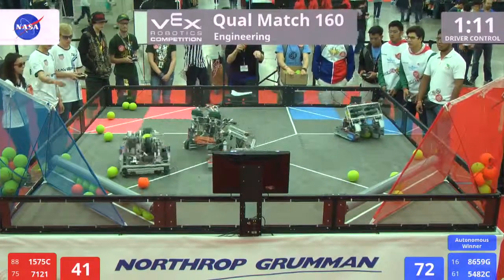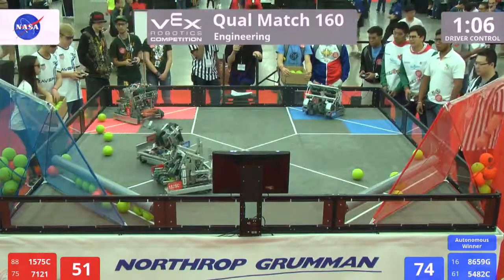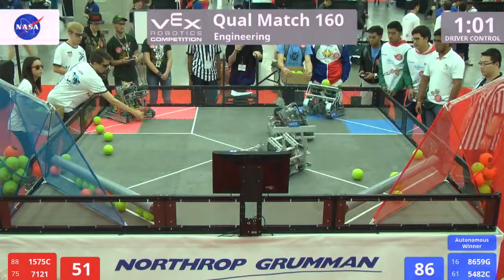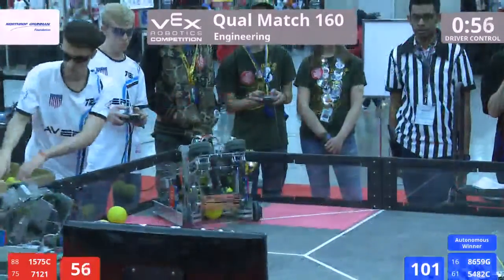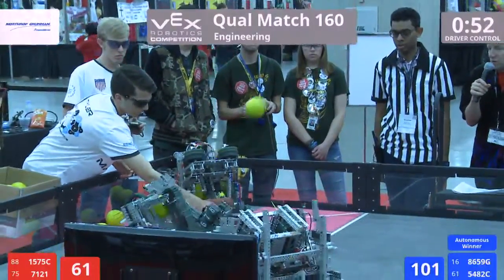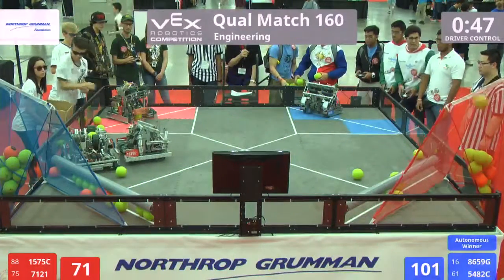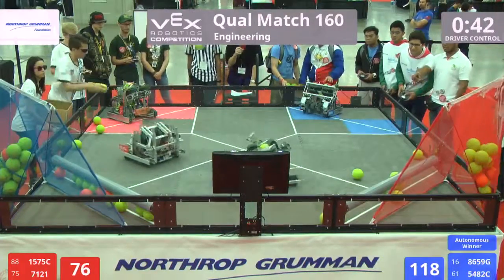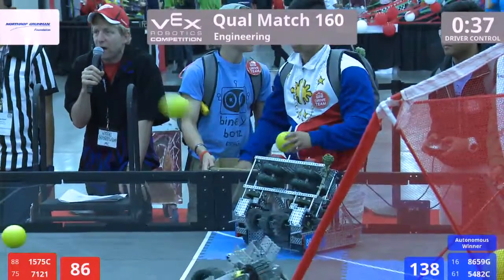Great job guys! 7121 playing a little defense on 5482 by 1575. 1575 now in offensive position, lining up to score — pop shot, but off the rim. Second one over the back. 7121 now lining up, getting the barrage going from their human player. 8659 gonna do the same, flywheel spinning, conveyors rolling — and here they go, 8659 shot after shot.